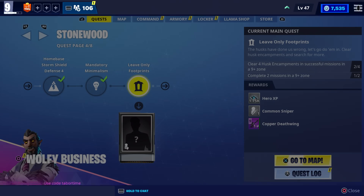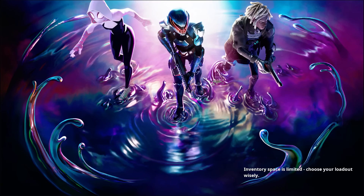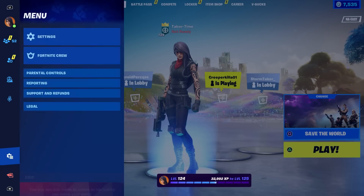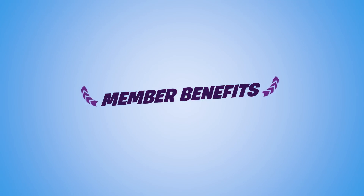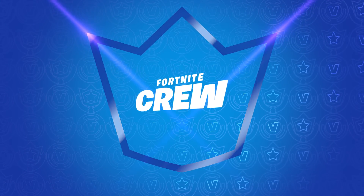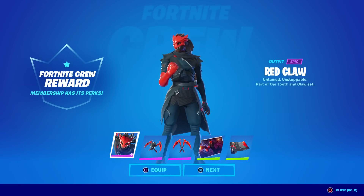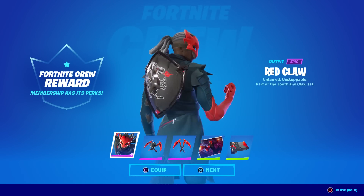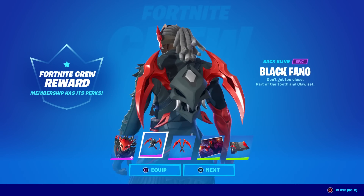Tomorrow we get 150 V-Bucks plus the thousand V-Bucks from the crew pack — let's go! Speaking of the crew pack, where's my skin? Let's go down here. Here we go — this is Red Claw. Red Claw looks good with the Black Knight shield.